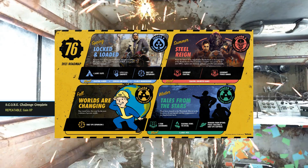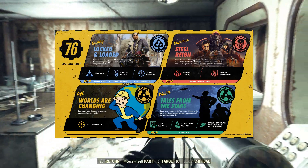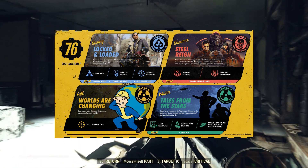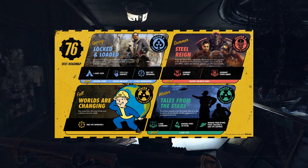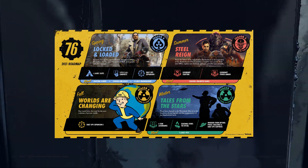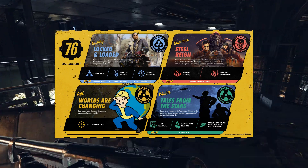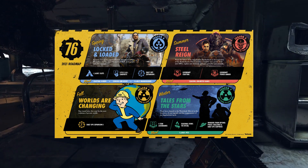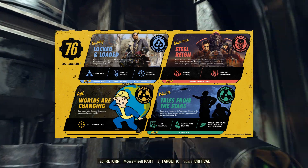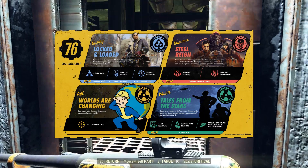The fall is pretty vague — it just says that 'Worlds are changing,' and hopefully this is going to be mod support or something along those lines for private worlds. We also get Season 6 and another Daily Ops expansion. Lastly, the winter is going to be Tales from the Stars and Season 7. At the bottom it says we're also getting four-star legendaries, and I really can't wait for that. I really hope we can actually upgrade our weapons using the crafting system we're getting in the summer, because I've built up quite the bond with my Fixer.